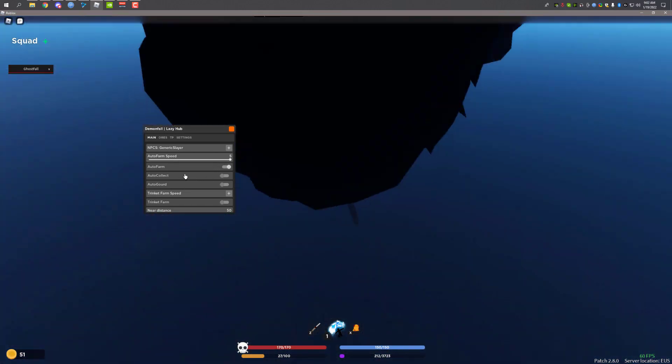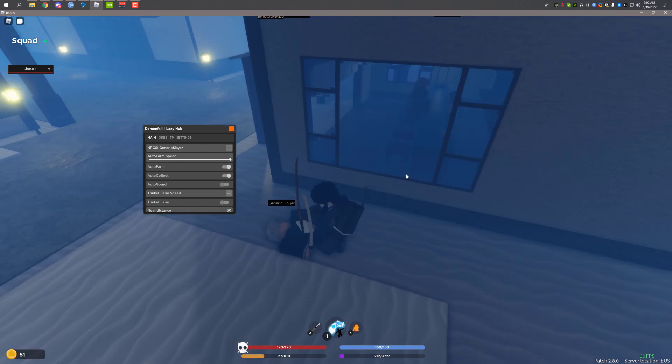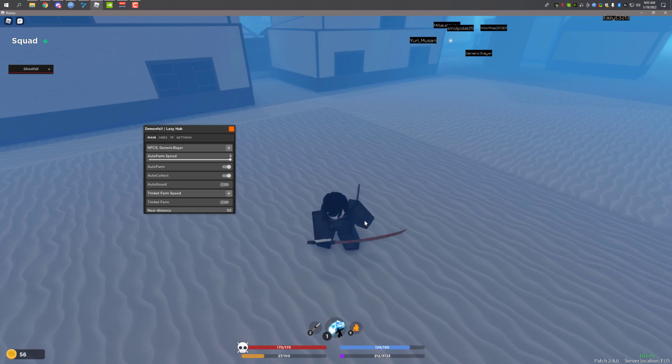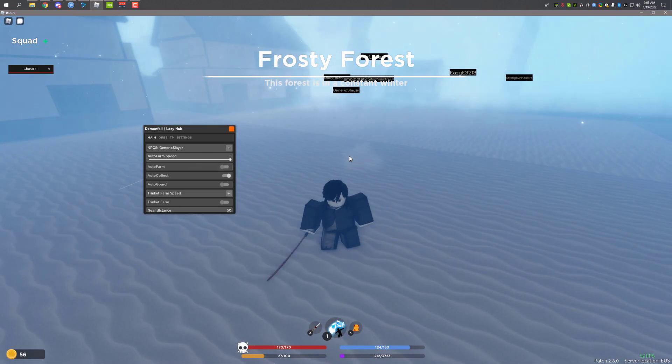You also have to enable Auto Collect, otherwise it's not going to collect the dropped items. There we go — as you can see, it picked up the item.